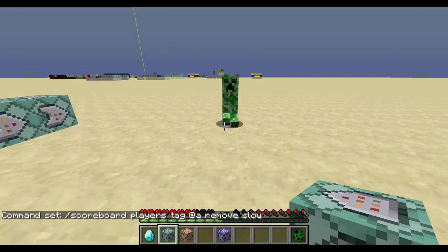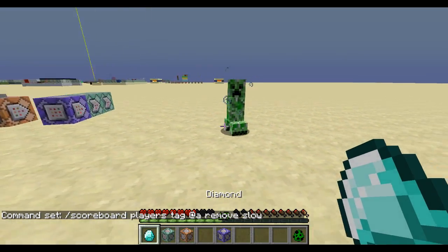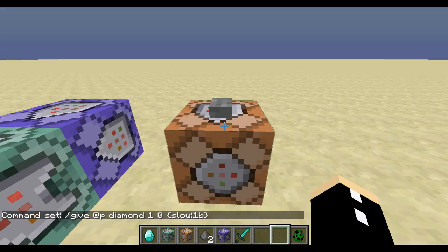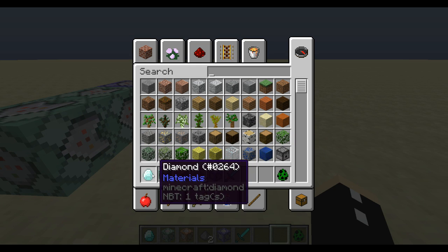As you can see, the creeper comes up to me at a normal rate. I hold the diamond and it gets slowed right down. That is the custom item, but right at the moment it's kind of hard to tell what this thing does at first.